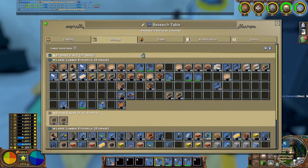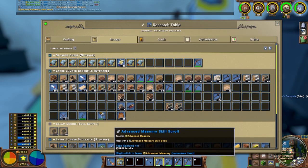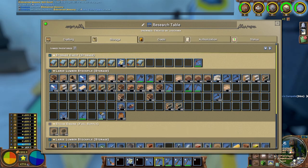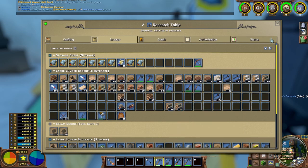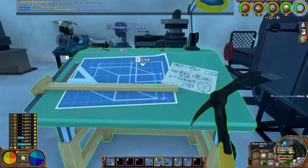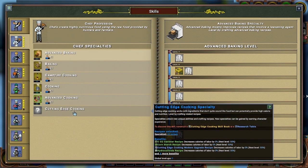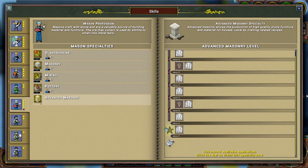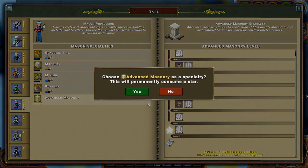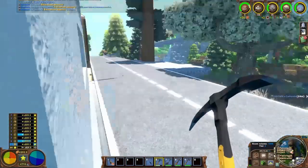We have the advanced masonry skill book right here. Let's grab a scroll — boom, it has been discovered. So let's learn it. Not the last skill, since paper milling and cutting edge cooking are still there, but those don't really do anything. Maybe I'll learn them just to check, but I've read they don't really do anything. Anyway, we have advanced masonry.